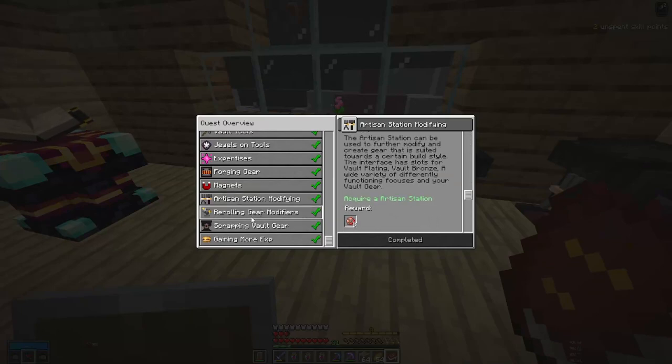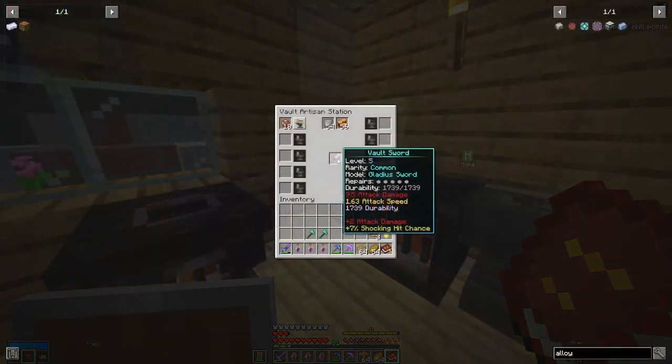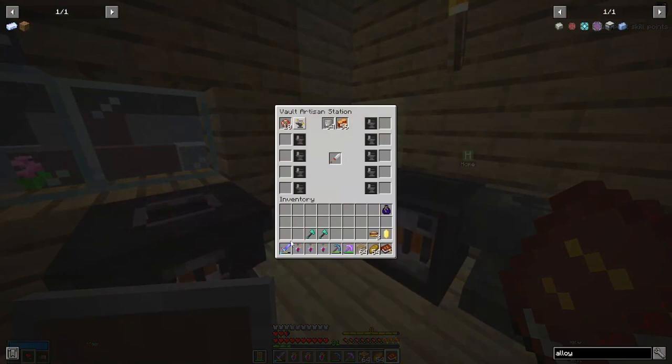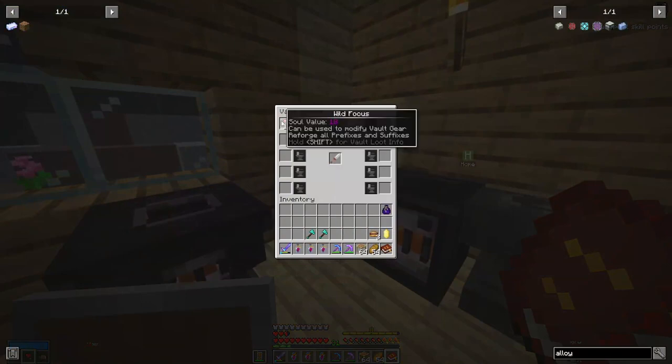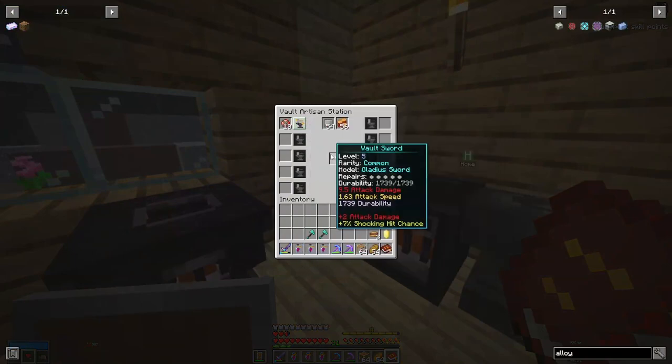There was building the Artisan Station — rerolling is what you use the station for. And there's the Vault Recycler to scrap vault gear. Do you remember this Gladius from a couple of videos ago, in that it was just slightly worse than my current sword? Well, this now actually has 11.5 attack damage.